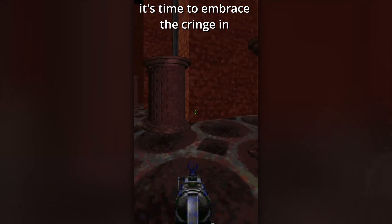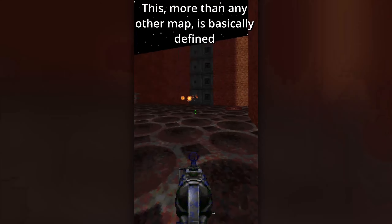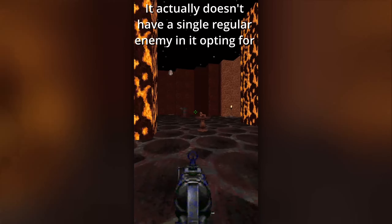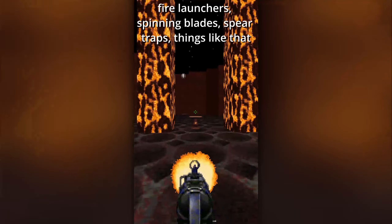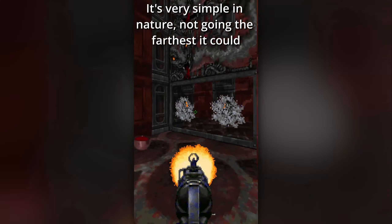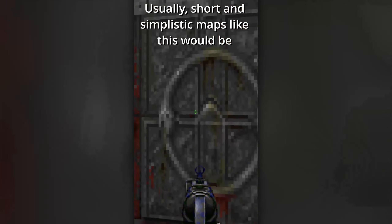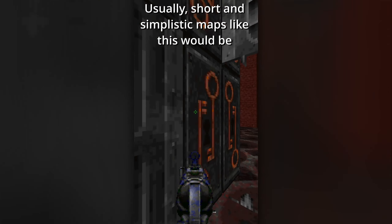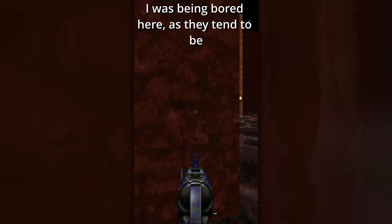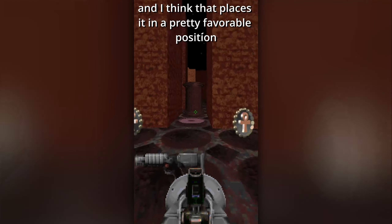It's time to embrace the cringe in E2M3, The Room! This, more than any other map, is basically defined by its hazards — pretty short but very intense! It actually doesn't have a single regular enemy in it, opting for fire launchers, spinning blades, spear traps, things like that! It's very simple in nature, not going the farthest it could, but I'll give it credit for being something unique! Usually short and simplistic maps like this would be something I dislike, but you certainly can't say I was being bored here. It's an exciting map for the little burst you're in it for, and I think that places it in a pretty favorable position!